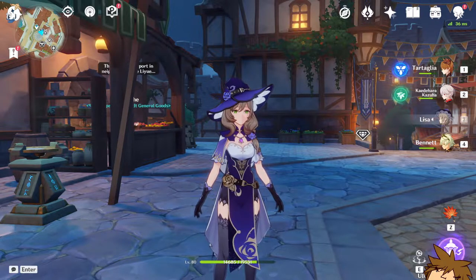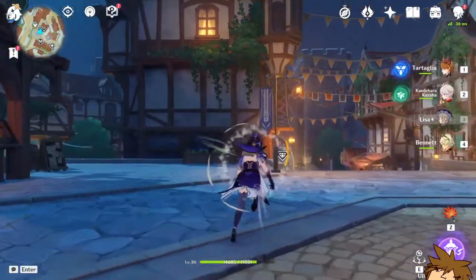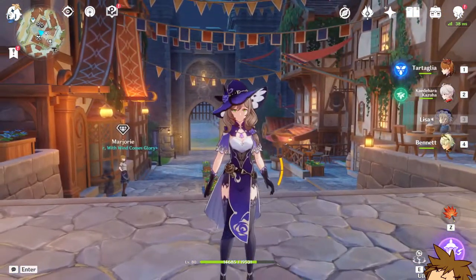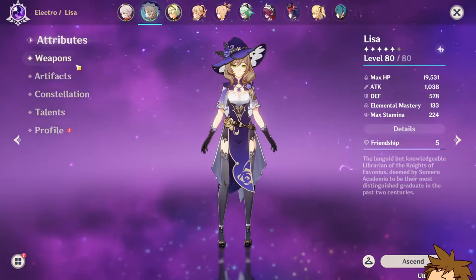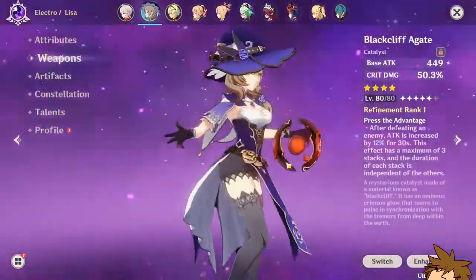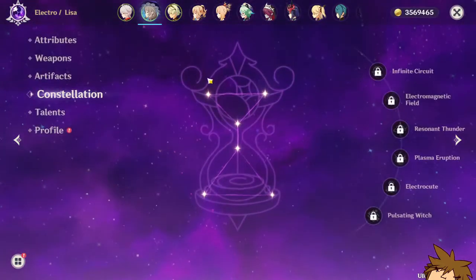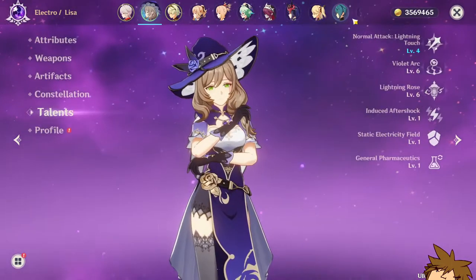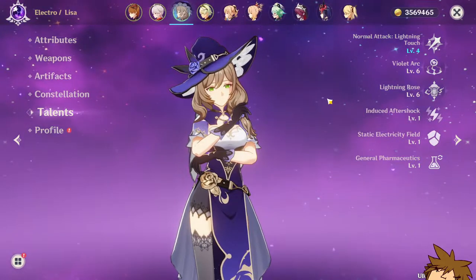Hey, what's going on ladies and gents, welcome back to another video. This is about the free-to-play Yai Miko — just kidding, it's about Lisa! I just wanted to build Lisa for fun. She is currently level 80 out of 80 and that's where she'll stay. She's got the Black Clift at gate weapon, some artifacts, no constellations, and talents at 4/6/6 — technically 3/6/6 without her passive.